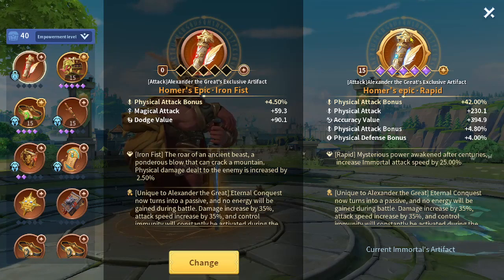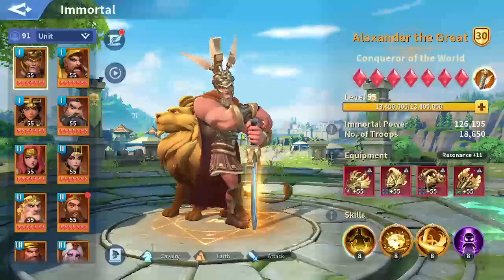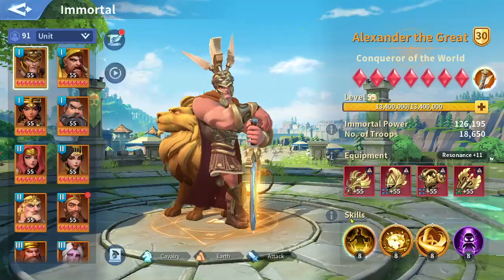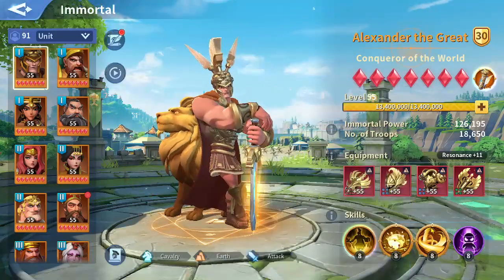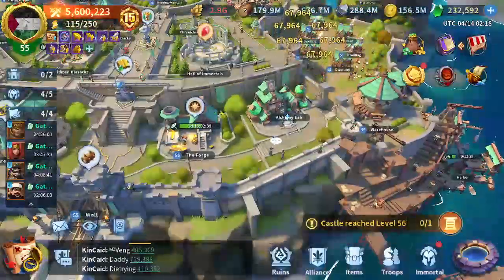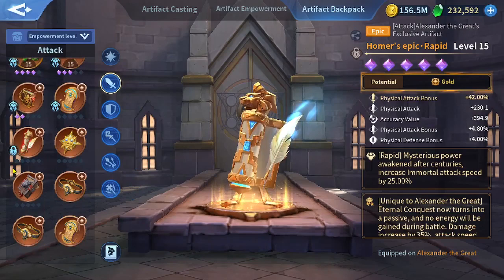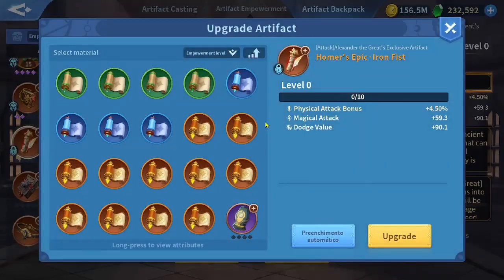I have to use the iron fist artifact because it's going to replace my rapid. The damage coming from Exander is not counted as from his normal attacks alone — I'm using the barrier, the vortex, and in some cases combo. So I don't need rapid anymore, but I need to increase physical damage by using iron fist, which increases the physical damage dealt.